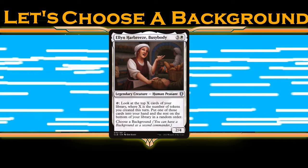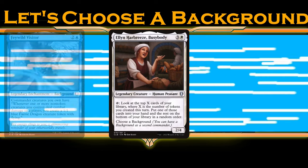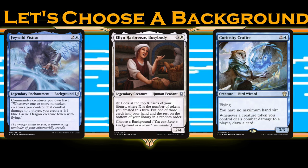Aelin Harbreeze wants to make a ton of tokens — what better background than Feywild Visitor, paired with flyers for an Azorius token strategy.